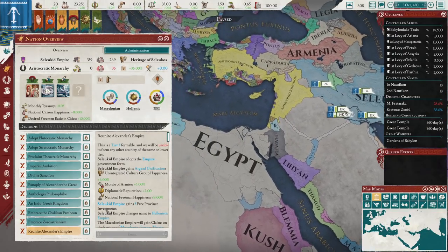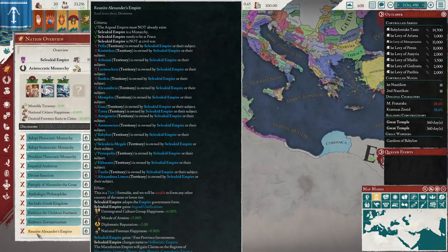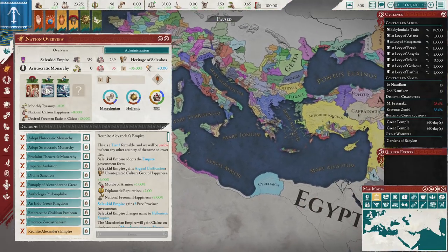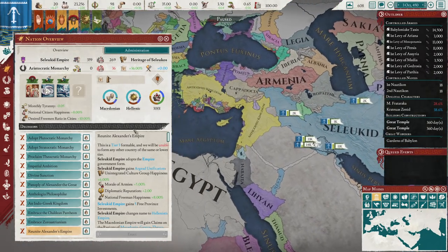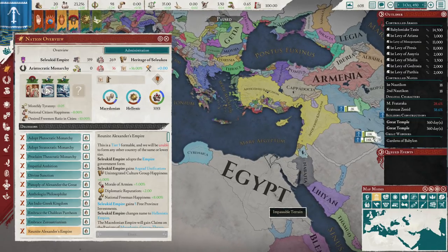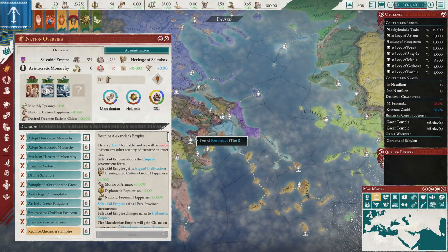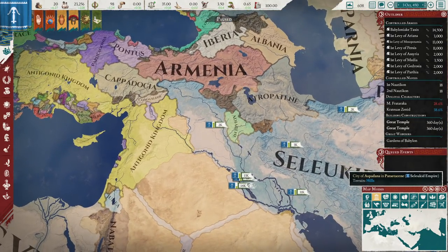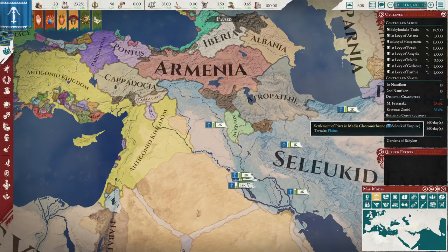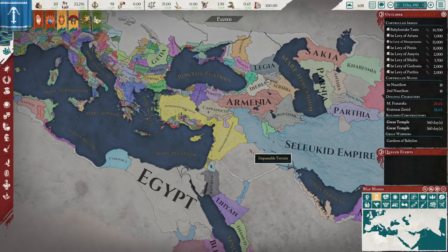Good luck — you'll probably find it very easy to reunite Alexander's empire and form the Hellenic empire. Those are the provinces you need shown in green on the map. Two are in the Maurya lands; the rest you already own basically — and then Egypt, Macedon, the Antigonids, Thrace, Athens, and Corinth. And you should be all set. Good conquering. Reunite Alexander's empire from a Persian base. Thanks for watching, check out my other stuff. Bye for now.